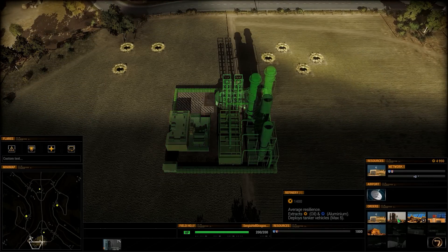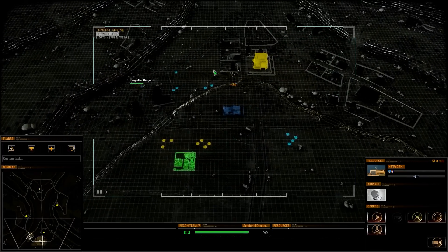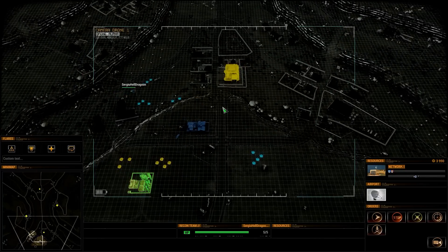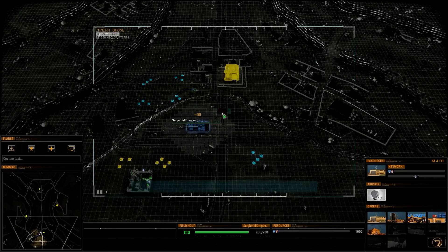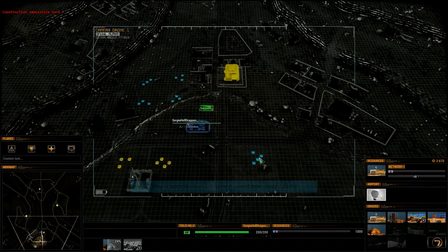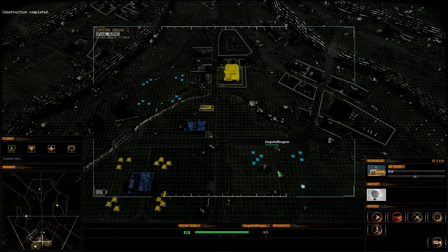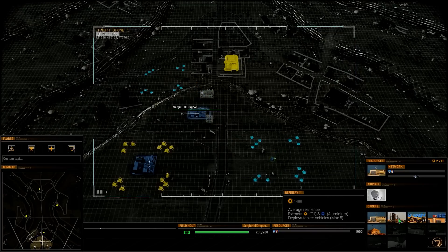Basically there are three types of resources. At first you only need two types. But if you want to make nukes and other more advanced weapons, that's going to change — you're going to need a third type of resource. Yellow is petrol, blue is aluminium. These are the two main resources you need at first.